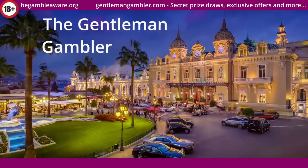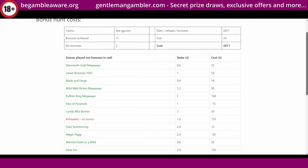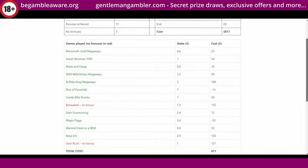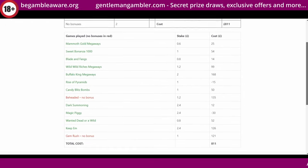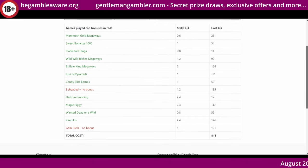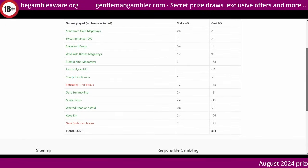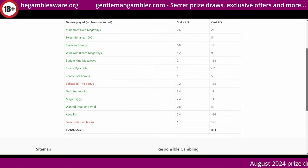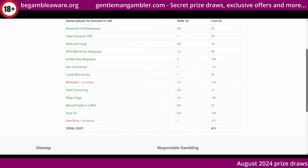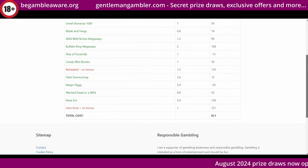Hi everyone and welcome to today's bonus hunt. We've got 11 games here for $800. Quite a good start, and then Buffalo King decided to up the ante — went on £2, so although it cost $168 it is on a slightly higher stake. Rise of Pyramids churned really well and I was ahead when that landed. Some of the latter games are the Hacksaw ones with the enhanced chance; they're not really £2.40, it just gives you an enhanced chance of landing them if you pay the premium.